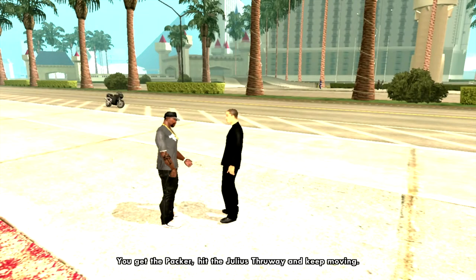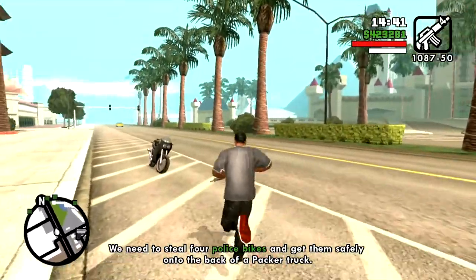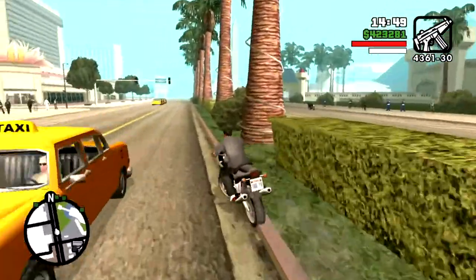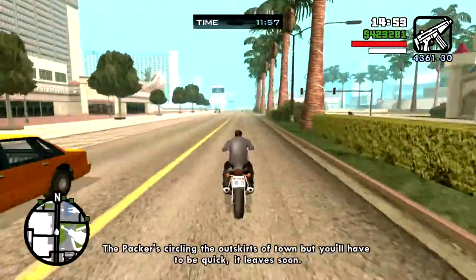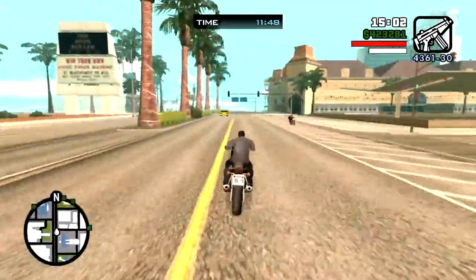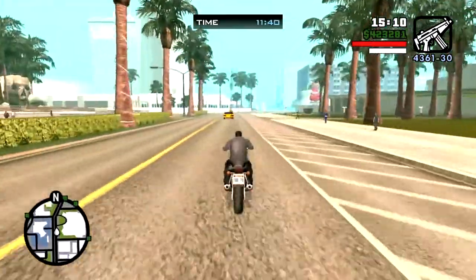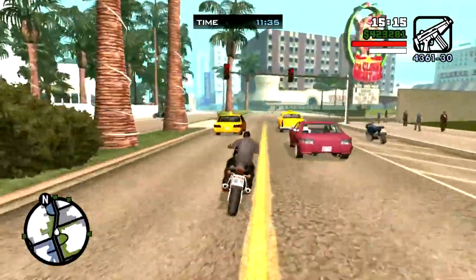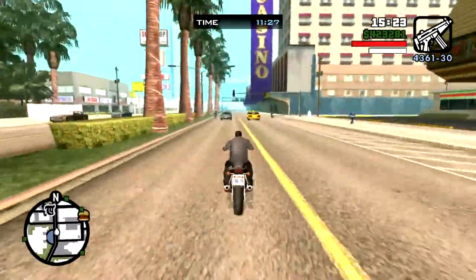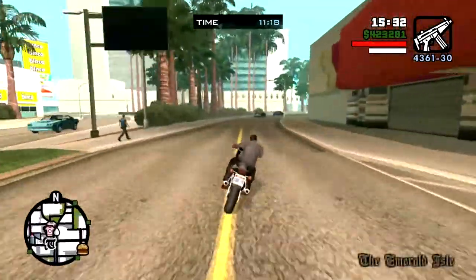CJ tells the other guy to get a Packer vehicle and he's going to steal the bikes. One of the things you want to do is arm CJ up with a pistol just in case you get into a tussle with the police. Now, the closest bike is actually by the airport, but you want to ignore that. You want to head straight north up the strip to a police station where the second bike is going to be. You don't want to cut across to the airport area to get the first bike because there's a strategy to try and maximize the 12 minutes that you do have. You will get a wanted level and the police will harass you and that can cut down your time dramatically.